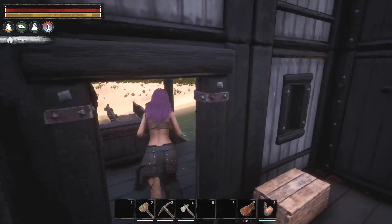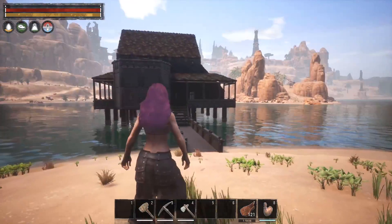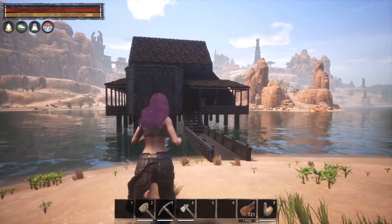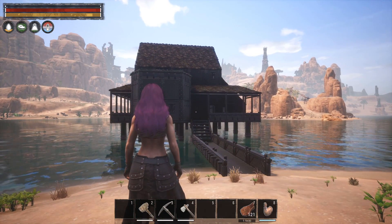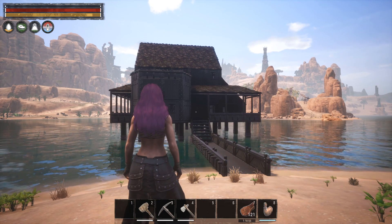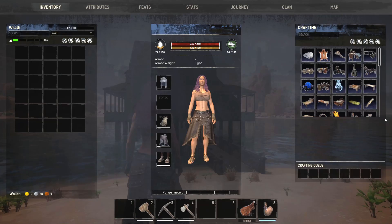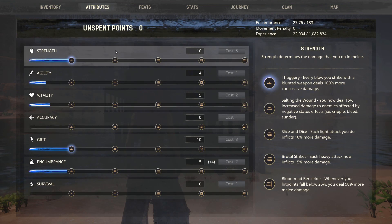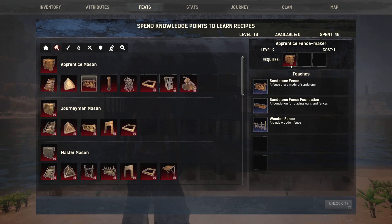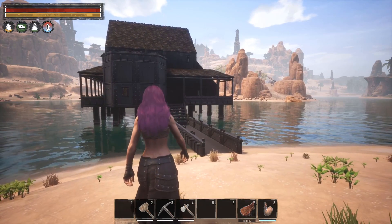So what we have here you can see this base — this is a tier one base. The really cool thing is if you're new to the game, once you start and get the basic building pieces, which is pretty early — we're level 18 because we built this space and leveled a good amount — however you can pretty much make all these building pieces as of level nine.